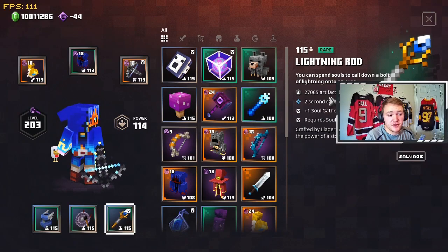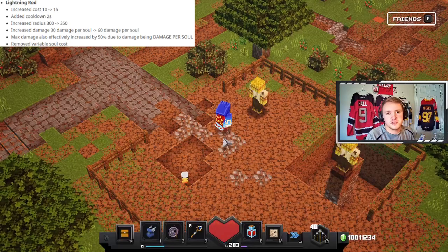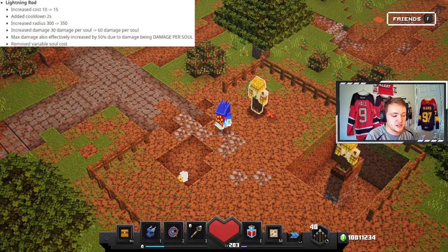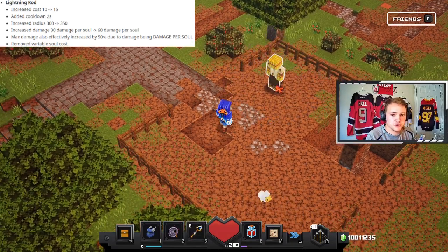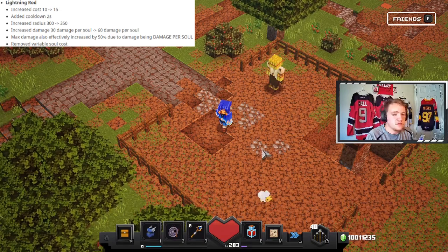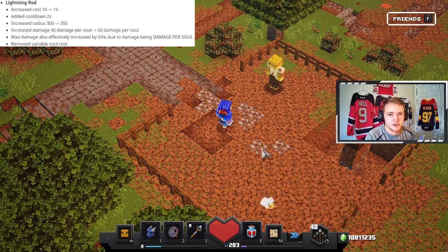The Lightning Rod has a base damage of 27,000, and with a gong and with a Soul Dancer Robe it will be doing a ton of damage. The reason you don't use this for mobbing and only use it for bossing is that when you actually use the ability, its circle is very small, so if there's a group of mobs it won't actually hit all of them. But what it does hit, it does a lot of damage to — so that's why I think it's really good against bosses.